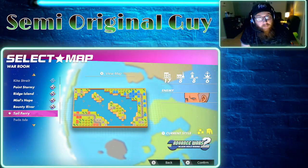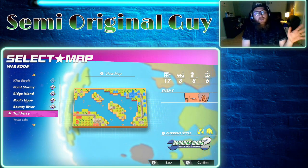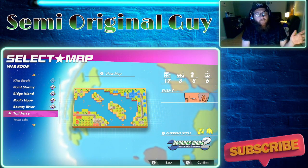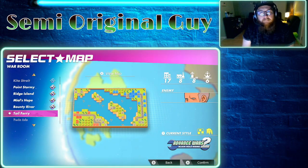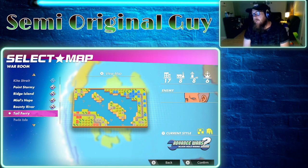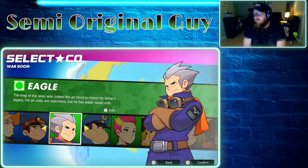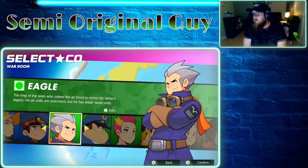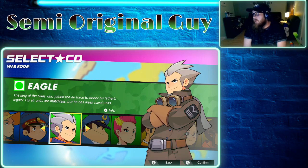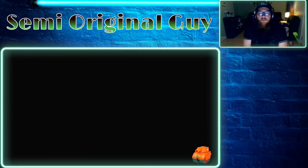What's going on everyone, semi-original guy here, aka Mr. Camp in Advance Wars, bringing you more adventures from the war room. Today we have Toil Fairy — Toil Fairy Advance for two, mode enemy is Hawk. I haven't actually tried this one yet, but we're just gonna go at it and see what happens. I'm gonna play Eagle — black uniform Eagle today.